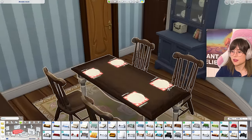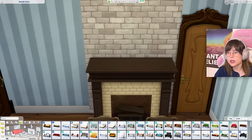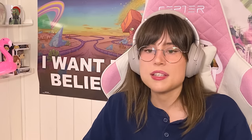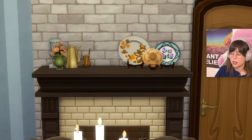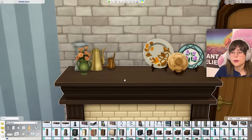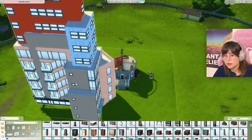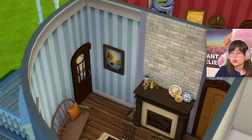I put some little decorations on the table. Now I need some decorations on top of the fireplace — they have some plates, a little teapot, and some ceramic stuff. There we have the little decorations on the fireplace. Now I just need to put some paintings and stuff on the walls to tie it all together, and there we have the little dining room.